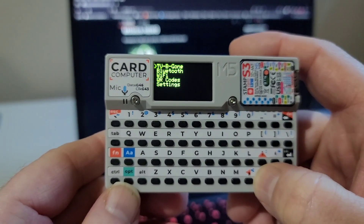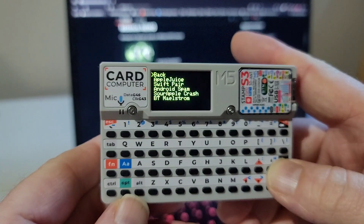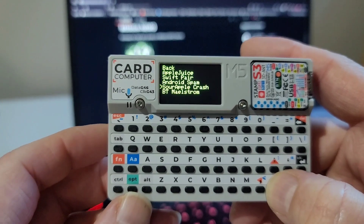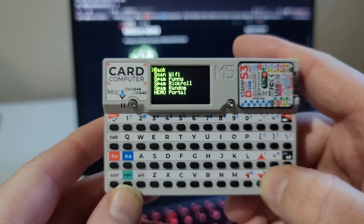Just a quick recap — we still have TV-B-Gone, which shuts off TVs and projectors with infrared. We've got a full suite of Bluetooth attacks, although it does look like Apple fixed the sour Apple crash. It no longer locks up phones. That's actually a good thing in my opinion. And of course we've got our Wi-Fi.